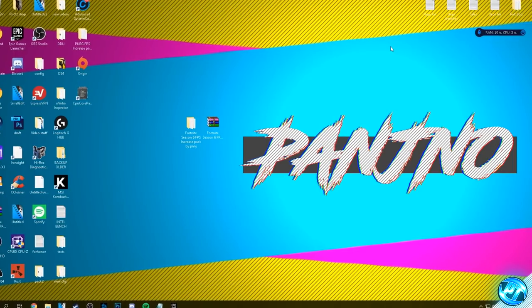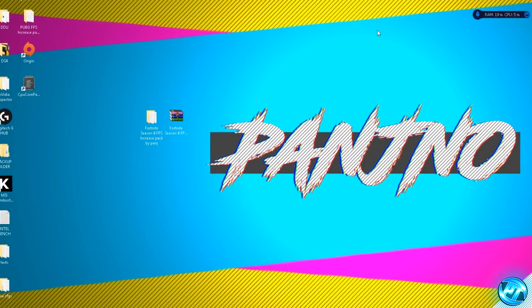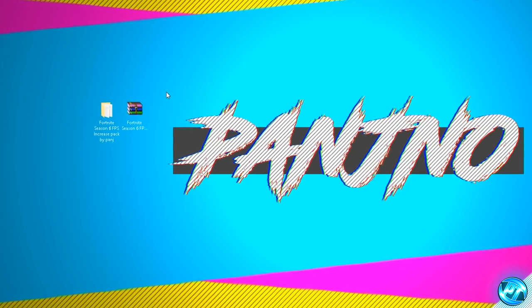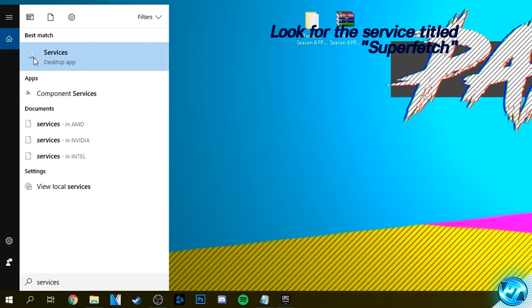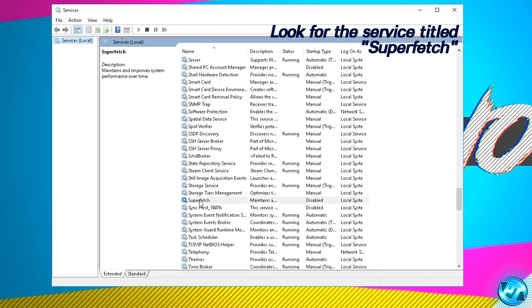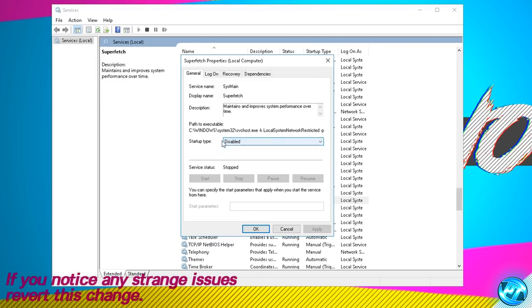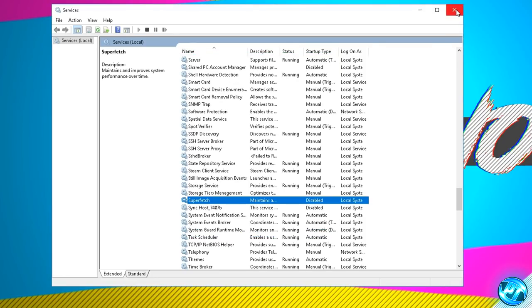For SSD users, navigate to the bottom left, type in services and click the services cog. Scroll down alphabetically to the S section and find the service called Superfetch. Click on it once, right click and go to Properties. Set the startup type to disabled via the drop down menu and press apply. If the service is running, click the stop button and wait for it to stop. Once stopped and set to disabled, press apply and OK, then exit out of services.